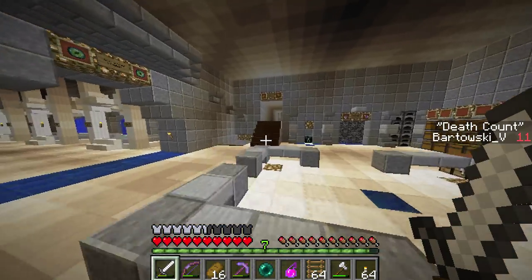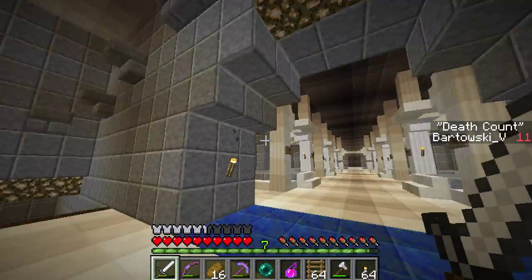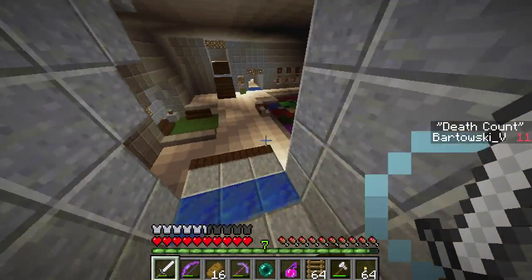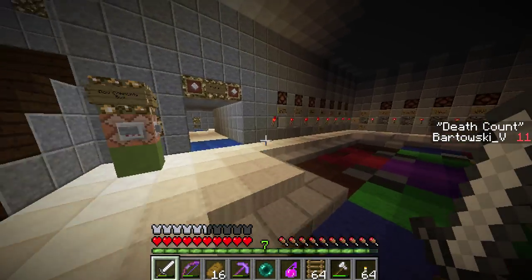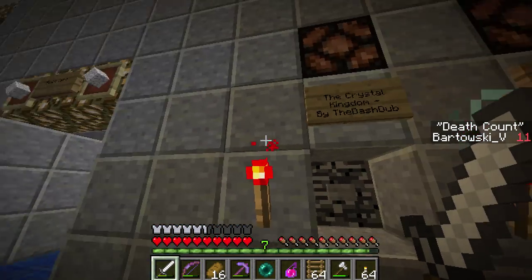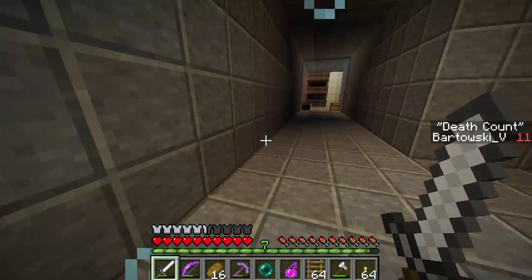Did I get everything? Seems kind of pointless. What is this? This is a teleportation chamber. What's this? Tree farms. What's this? Disco dance floor — and I guess this plays all the different music in the game, that's cool. Block farm — I don't know what it means by block farm. Let's check all these out.